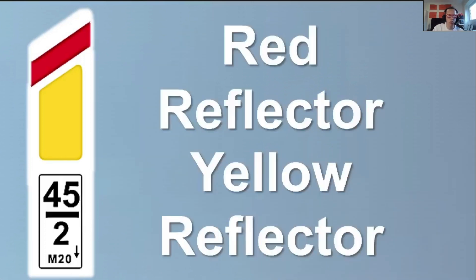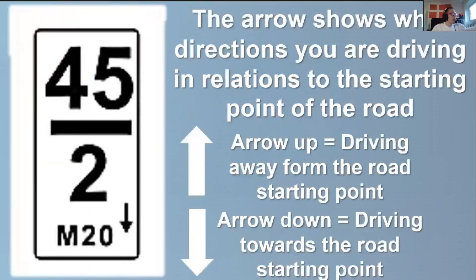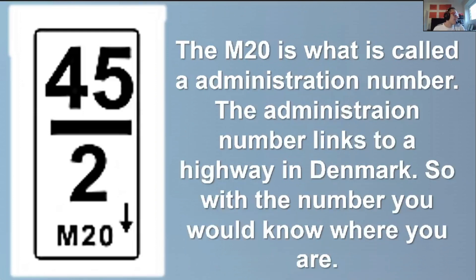Let's go right into it. First we have the red reflector which is the top part, then we have the yellow reflector, and then we have some stuff down here. So the arrow — if the arrow points down, you're driving towards the road's starting point. And if the arrow points up, you're driving away from the starting point. Really useful information. The arrow shows what direction you're driving in relation to the starting point of the road.